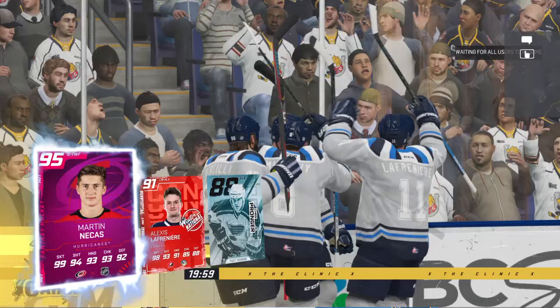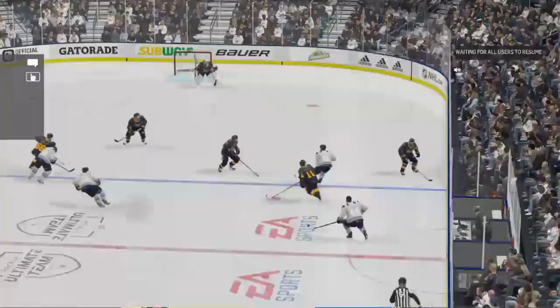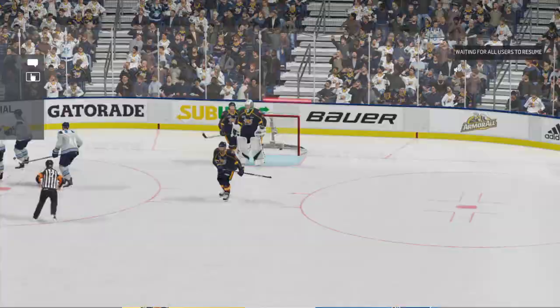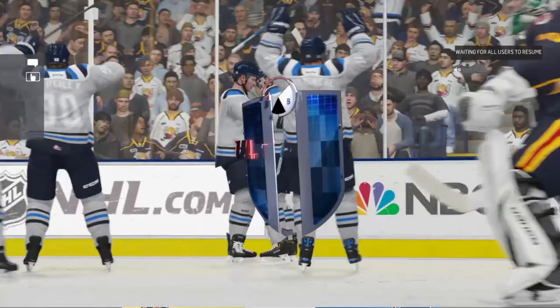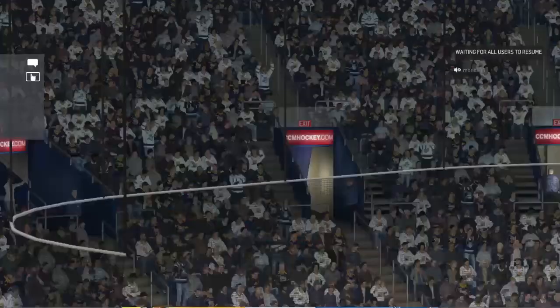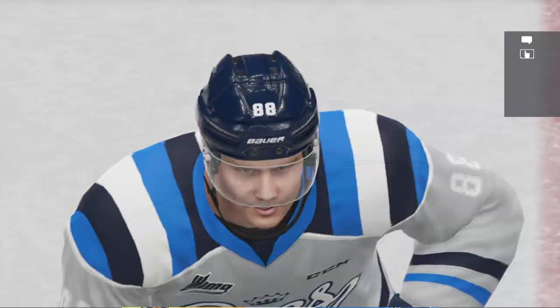He tries to rush to us, we react in time, get that pass across, and Nekis finishes. Most of these errors that lower-division players make are in the defensive zone, and it's so crucial. What we can dissect from this game is: he's playing the body too much — going for the hit instead of covering the middle and defending that pass. He goes for the body and then everyone's out of position — Nekis is wide open in front of the net and we got a quick goal because of it.